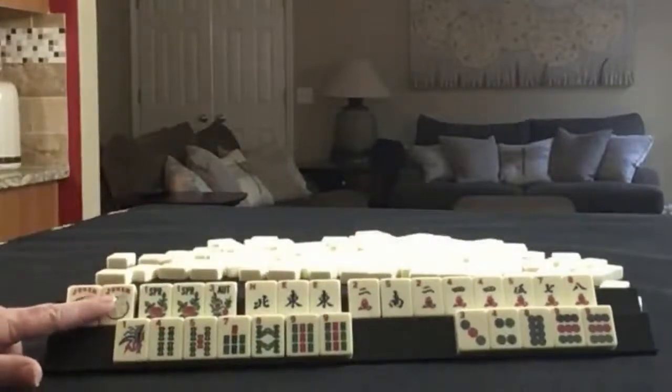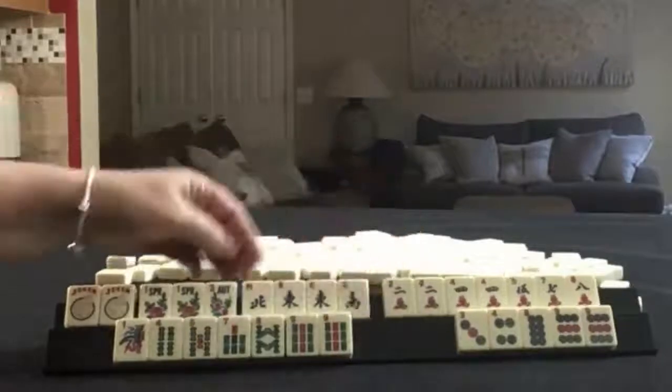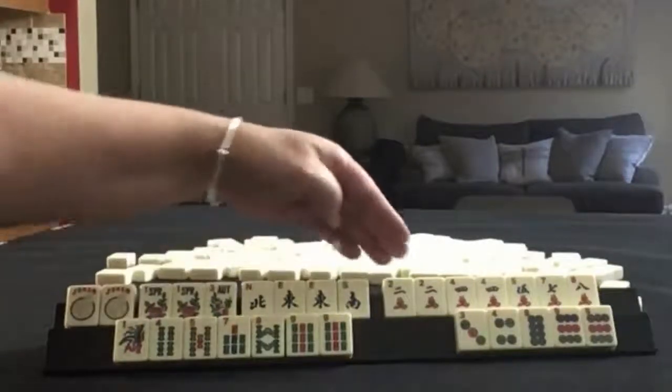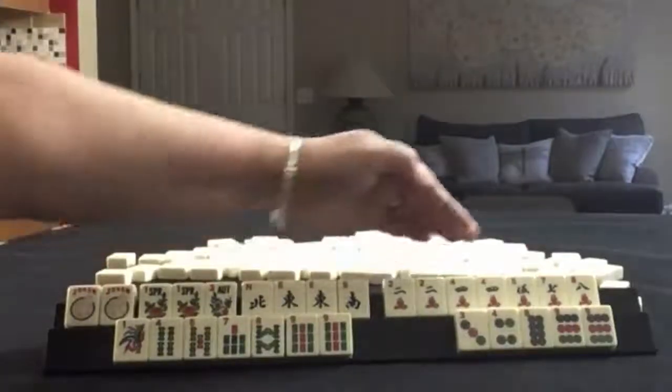We have two jokers, three flowers, north and east. And a south, pair of easts. Here we have two, four, five, seven, eight in cracks, pairs of twos and fours.